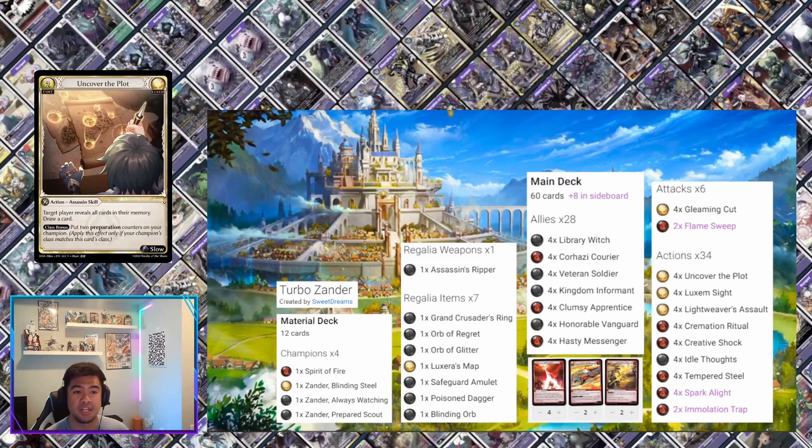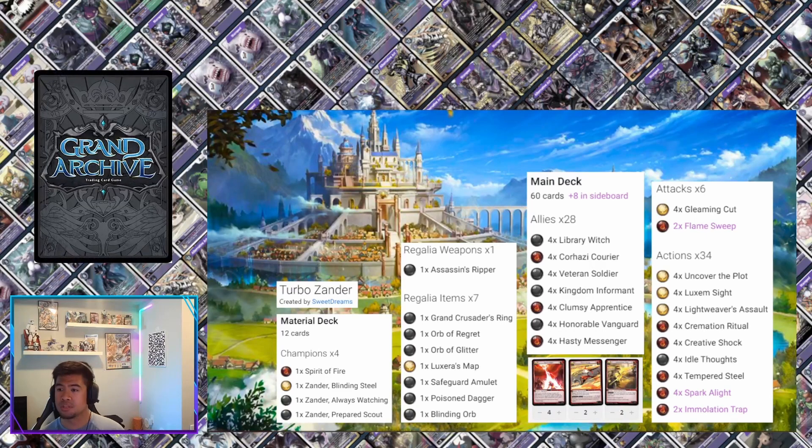Uncover the Plot is a great enabler. It's a slow effect so you trigger it mainly on your turn, but it lets you reveal all cards in your memory and draw a card. It also adds two prep counters, making Assassin's Ripper pretty beastly. Very solid card in this deck.